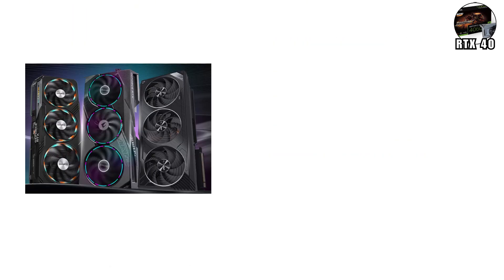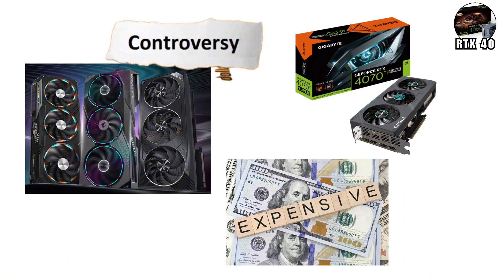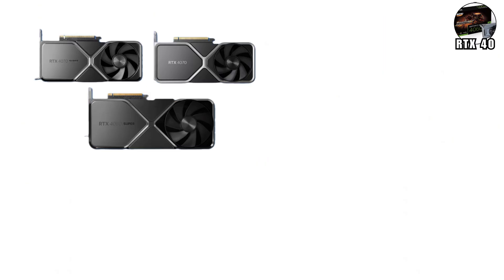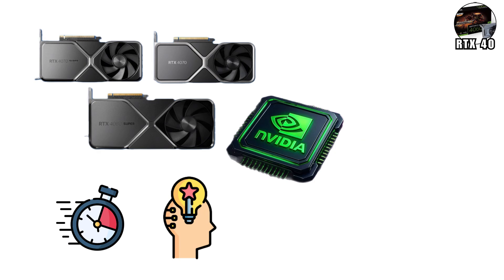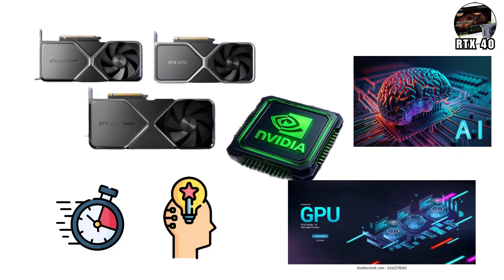But this generation wasn't without controversy — mid-range models like the RTX 4070 Ti faced backlash for steep prices. Still, the raw power was undeniable. The RTX 40 Series wasn't just faster, it was smarter. NVIDIA had officially moved beyond graphics: the GPU had become a creative engine powered by artificial intelligence.